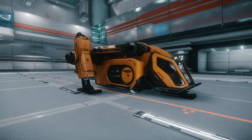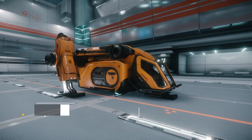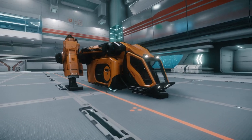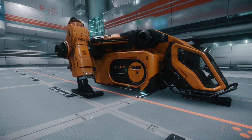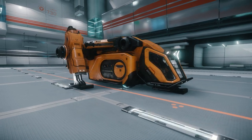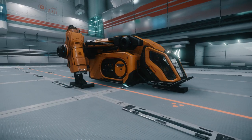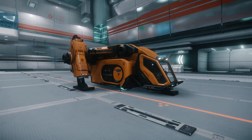Ladies and gentlemen, Tactical Advance here, and welcome to a ship review today. 2.5 has gone live to the PTU, and the Argo is available to take a look at, and also it's flyable as well. There seems to be a couple of variants — there's this one and another one with a dropship module. Maybe I'll show that in the flight test, but today we're looking at this transport ship — it's a small utility ship, you could call it.